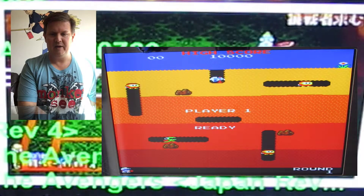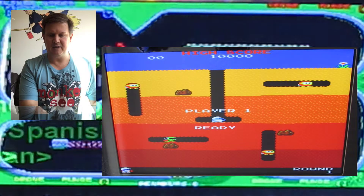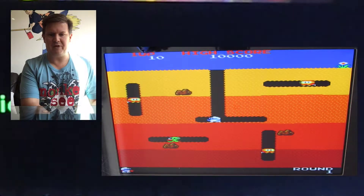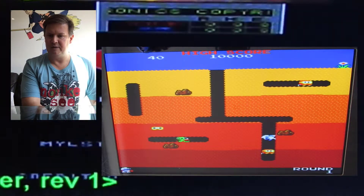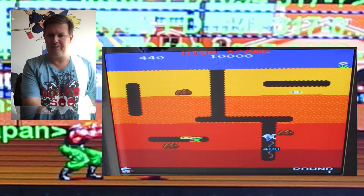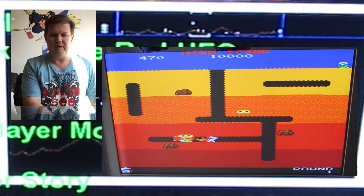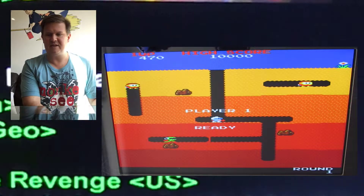So let's see if I'm going to remember how to play. You've got this Dig Dug guy in blue and white, and he's got a digger and this pump thing. What you can do is get these guys and pump them up until they pop. You can also make the rocks fall on their heads, things like that.